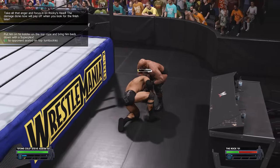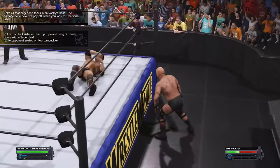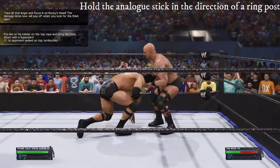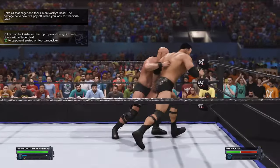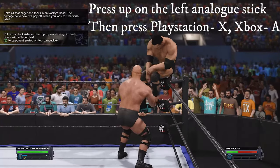Make sure you have a finisher stored always for a future objective. The next objective has to be done in the ring. Irish whip the Rock into any corner of the ring, then go up to him and press up on the left analog stick to place him sitting on the top turnbuckle, and press the heavy strike to do the superplex.